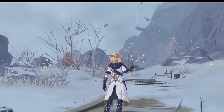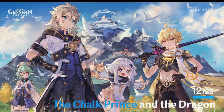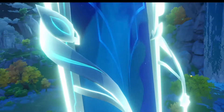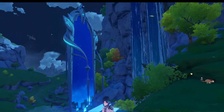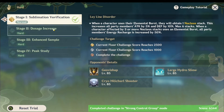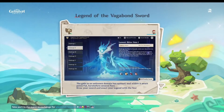There are story-related ones where we learn more about the world and characters, such as in Update 1.2's Chalk Prince and the Dragon event. There are also pure combat-focused ones, where we challenge enemies under various scenarios, debuffs, and blessings. Examples include the Hypostatic Symphony event and the Legend of the Vagabond event.